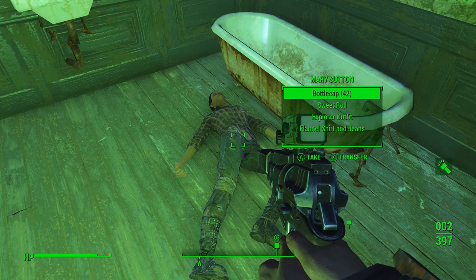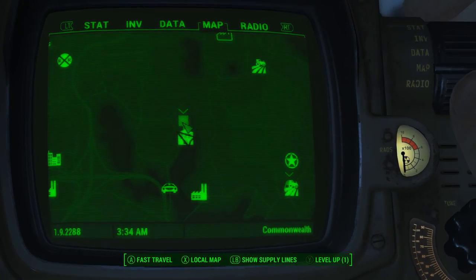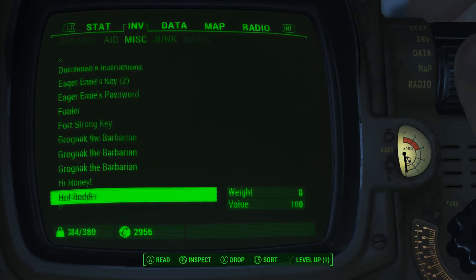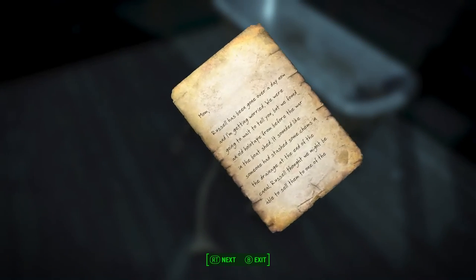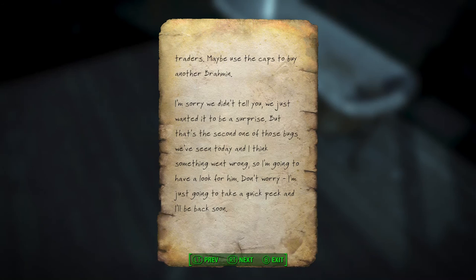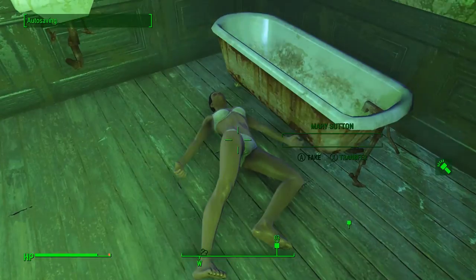Margaret's Note. Let's have a look. Now, Margaret's Note — oh dear, Russell. He's been gone over a day. Found an old holotape from before the war in a boat shed. Apparently someone stashed some chems in the drainage at the end of the canal. Russell thought they might be able to sell to one of the traders, maybe use the caps to buy another Brahmin. So this is telling me that there's some chems somewhere around. It all kind of went horribly wrong.